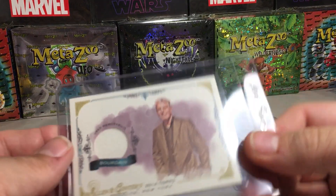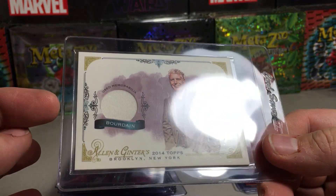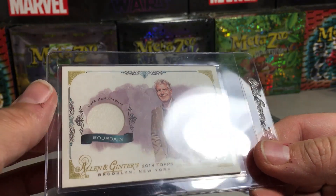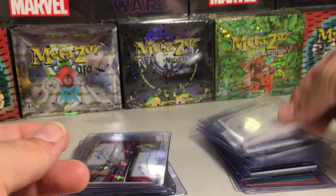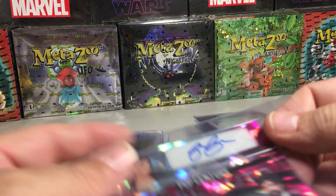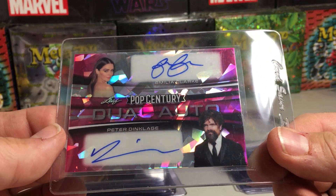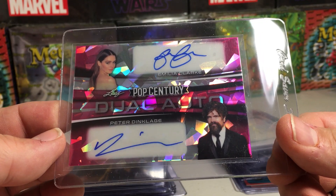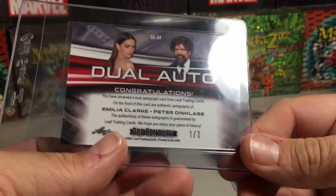We've got the late Anthony Bourdain from Allen & Ginter — this one is a shirt relic or wardrobe relic, pretty cool, I love this card. Also an Emilia Clarke and Peter Dinklage Game of Thrones dual auto from Pop Century, numbered out of two.